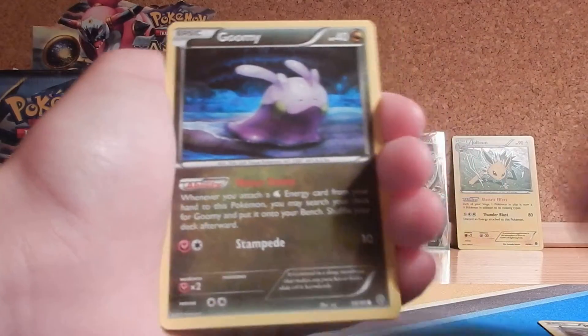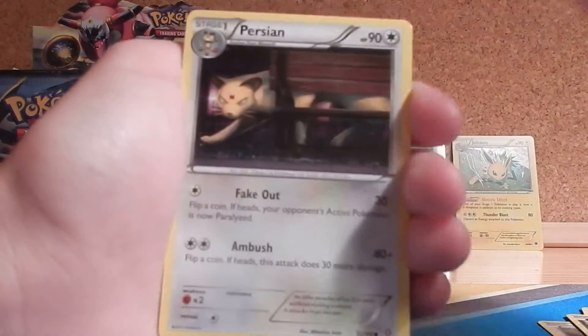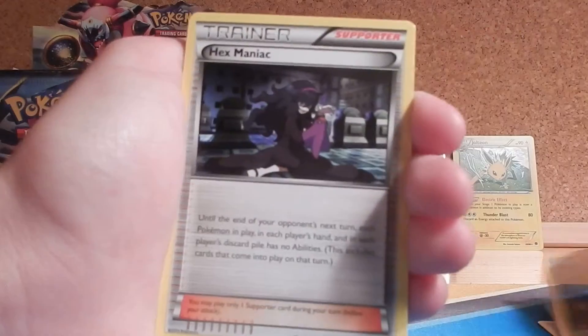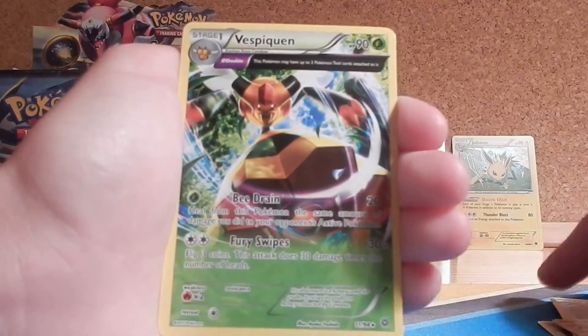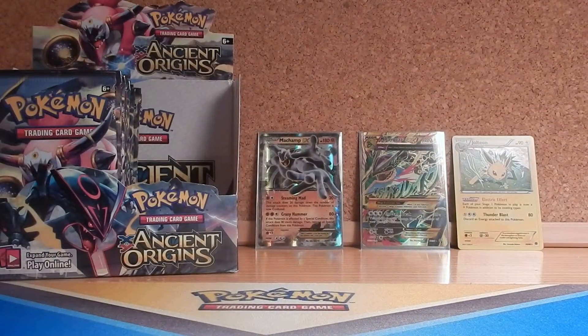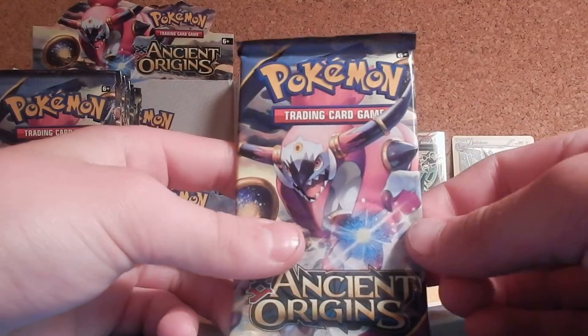Pack ten has: Beldum, Goomy, Inkay, Baltoy, Persian, Gloom, Hex Maniac, Spirit Link, Reverse Gloom, and a Vespiquen again. We're already doubling up on Rares guys, but I guess that's okay considering we got two Ultra Rares out of the first two packs.